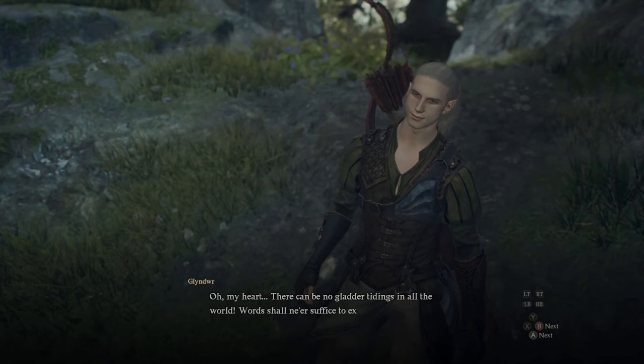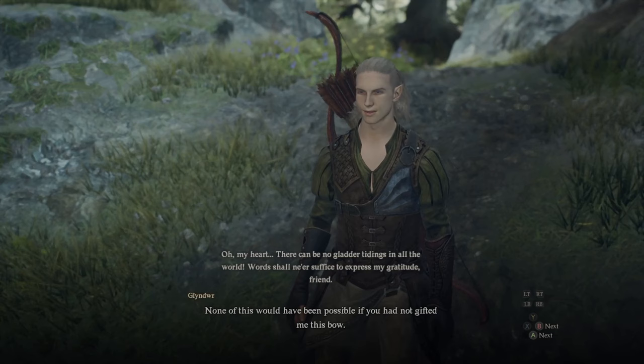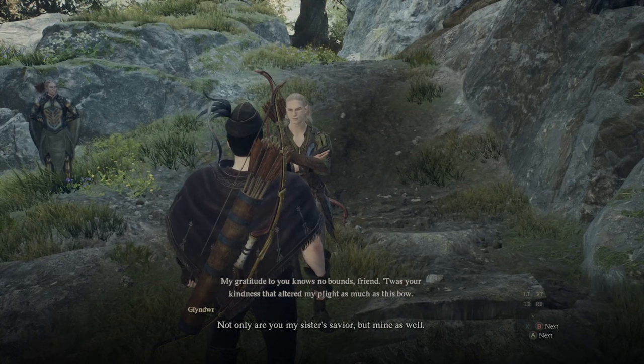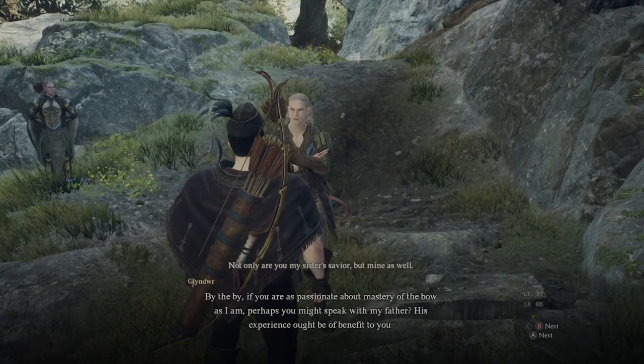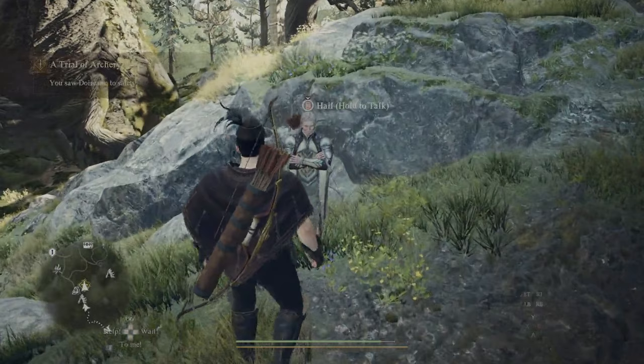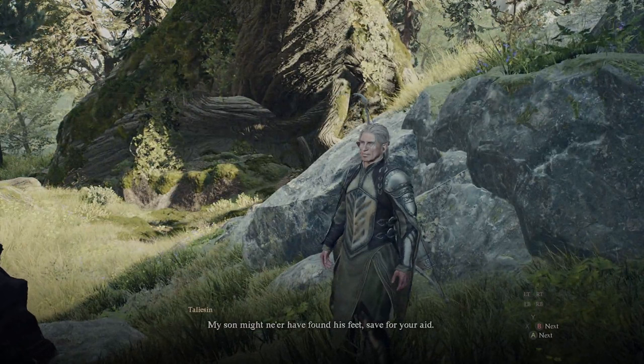After you complete this section and defeat the ogre, you'll have a final conversation with Glendweer, and it turns out his father is also the master of the archer class. After a long conversation, Glendweer will say that if you're passionate about using a bow and arrow you should talk to his dad — which you should do immediately, because they both start going in separate directions.